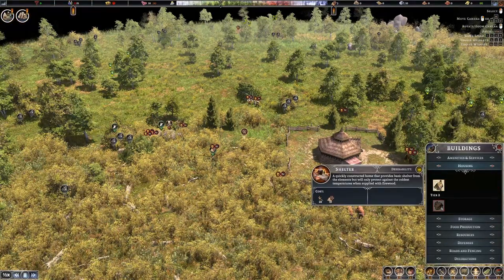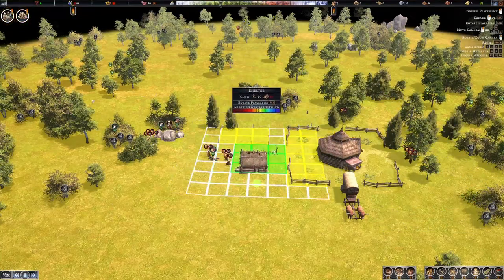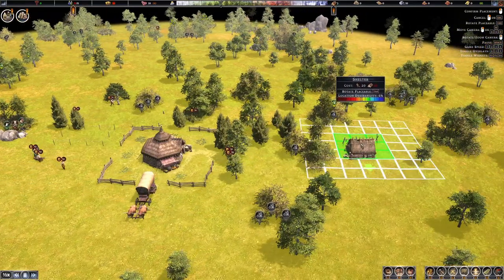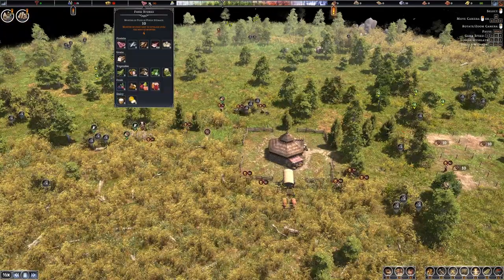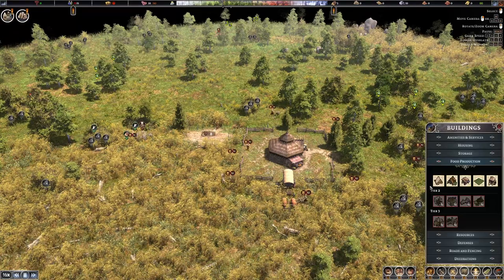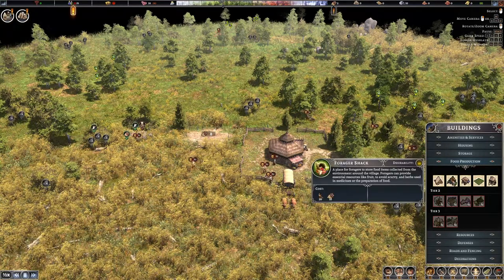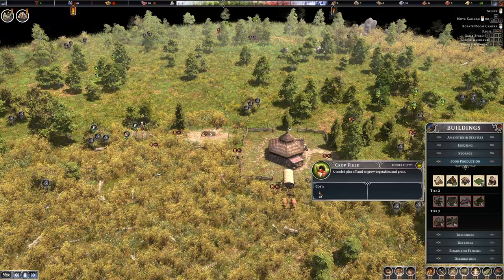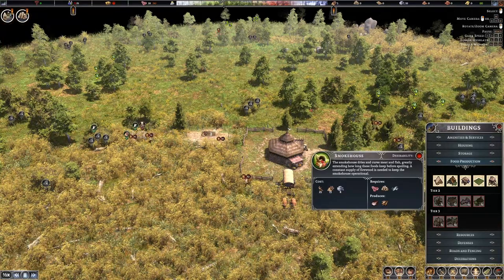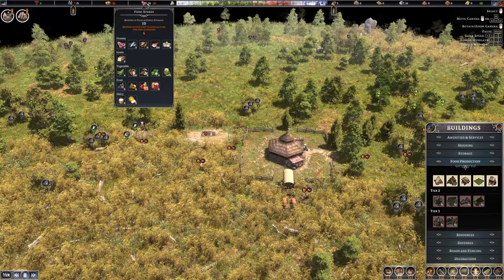Priority number two should be shelters — if you don't have them for winter you're in real trouble. Put them away from the firewood splitter, a small block of four. The third thing is food. You have several options: the hunter cabin, the forager shack for berries, the fishing shack for lakes, crop fields for farms, and the smokehouse. I've seen people say to build the smokehouse first — I completely disagree, because right now we have no meat or fish to smoke.